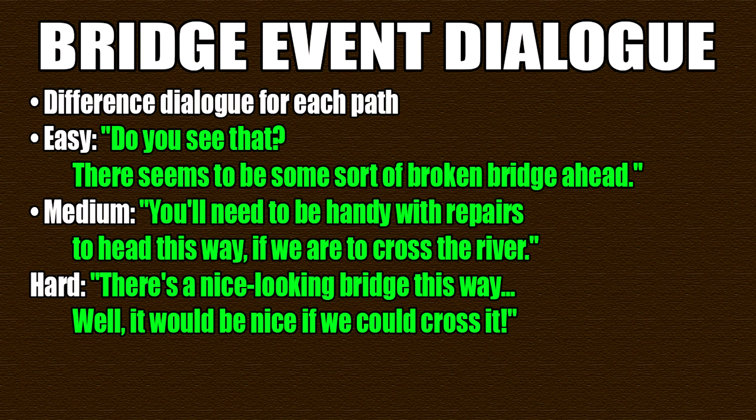Here's what the bridge event dialog looks like for each path. For the easy path, it'll say: 'Did you see that? There seems to be some sort of broken bridge ahead.' For the medium path, the text will be: 'You'll need to be handy with repairs to head this way, if we are to cross the river.'